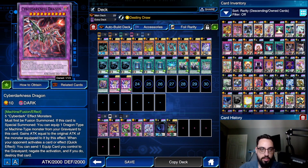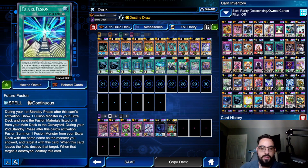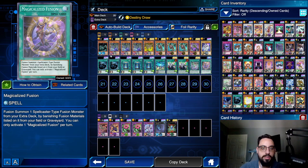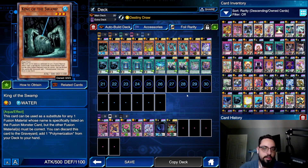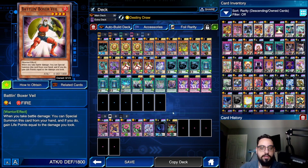I had it at like 20 initially, but I was like, this looks kind of bricky. Drawing Future Fusion is cool, but I don't really want to draw Cyber Dark Impact. I don't really want to draw Magical As Fusion or King of the Swamp. So I was like, screw it, let's just make it 30 cards. I put in all these good cards with Destiny Draw, and we're just going to try it like this.